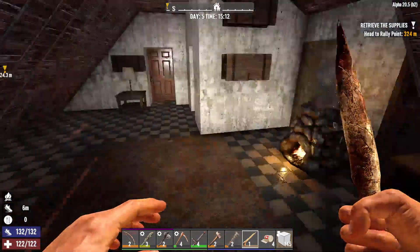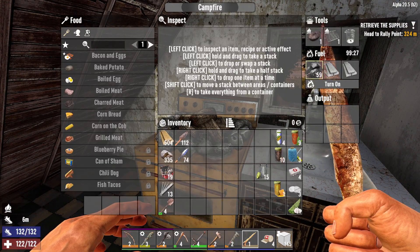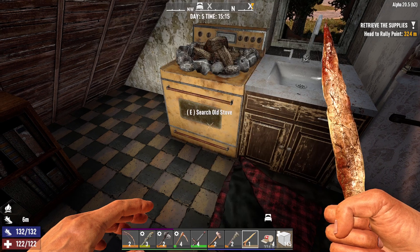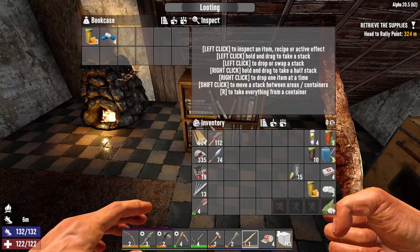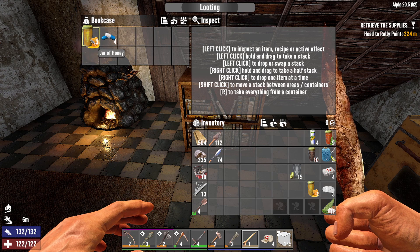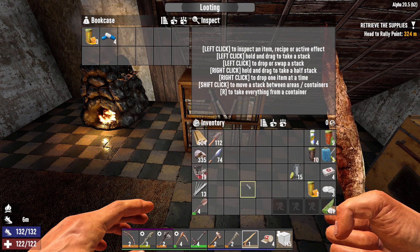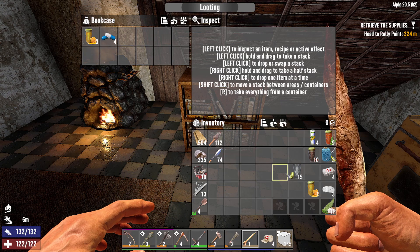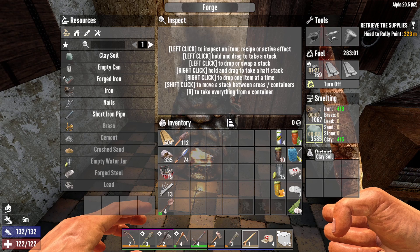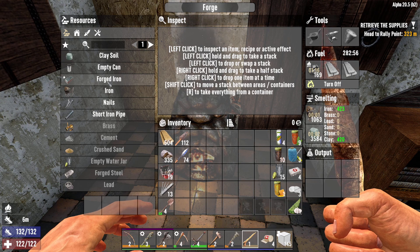I don't want to hang around in here, I want to get out. The fire — we've got nothing in there. 59 — I need to get some shovel. That's all we've got, 59, it's not a lot. We've got to get some more. Bookcase — I've got some antibiotics which we got in the previous video, a little bit of honey, and we've got 13 lockpicks, shovel, repair kits. We're smelting at the moment, three and a half thousand clay, I've got a thousand iron — so we can do some forged iron.